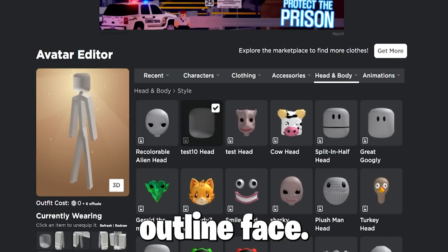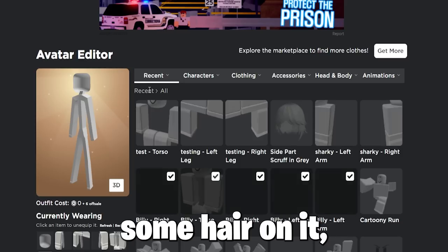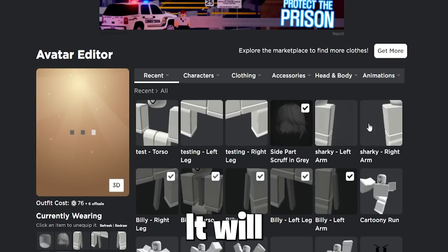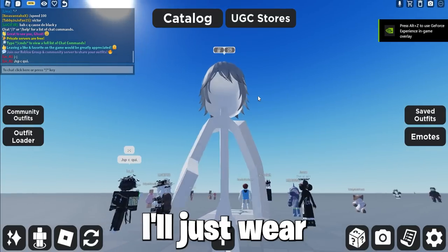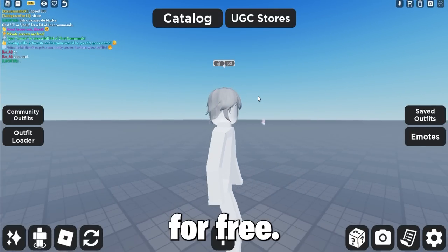Make sure to buy the headless outline face — as you can see, if you wear some hair on it, you can be invisible, no joke. It will make you from any side look like your face is invisible. Just wear some long hair and it will make you look headless for free.